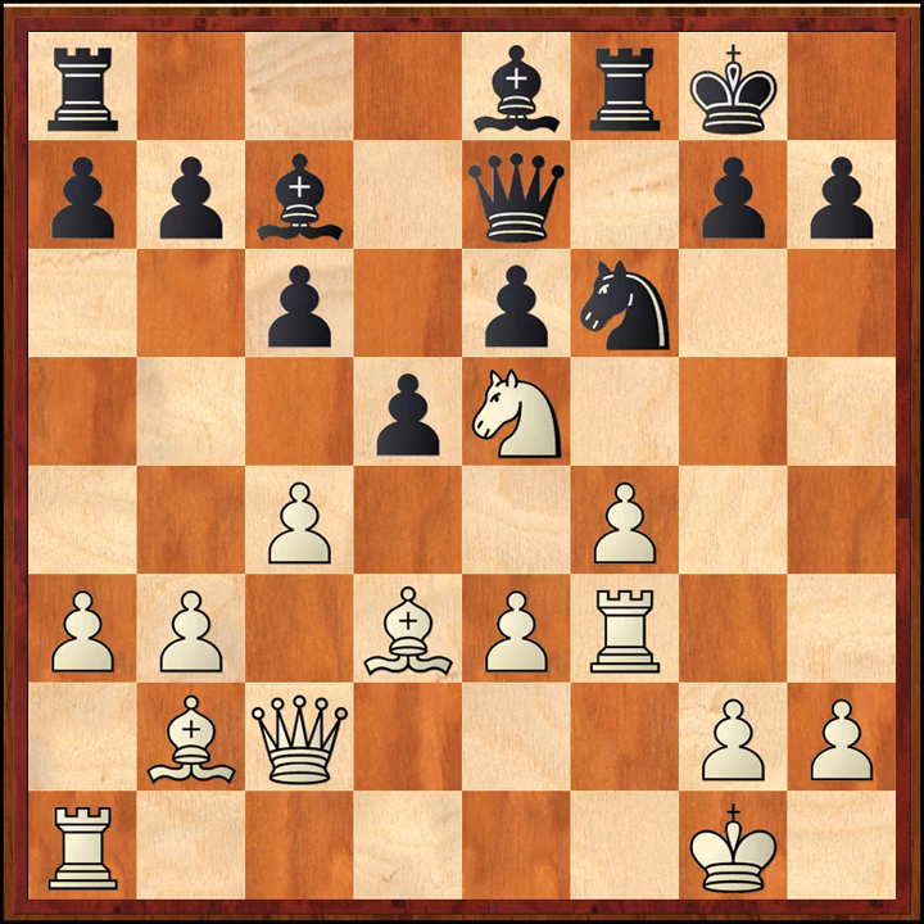Shirov basically begins what I consider desperate measures - almost a last-ditch idea to prevent White from realizing his plans. He plays Bishop b8. White plays Queen c2, and now we're reaching a crucial point. White is about to point all his pieces at the Black king. So Black decides he's got to get rid of that knight on e5 - he plays Bishop takes e5, exchanging off the knight. White of course takes with the bishop, not the pawn, since you don't want to block the travel of that bishop and turn a good bishop into a bad one.